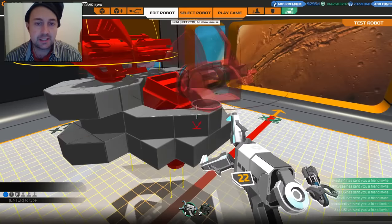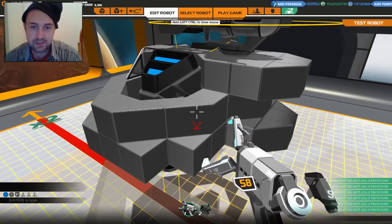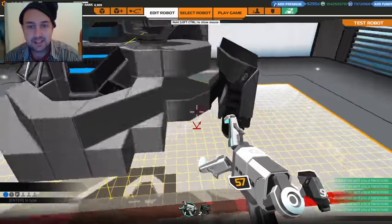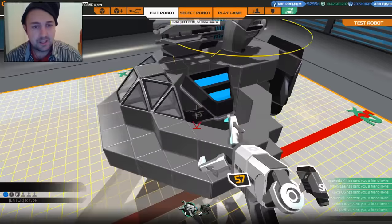So we've got a devastator. We need to do mech legs, and we need thrust - a lot of thrust. So let's start trying to mount on some more of these cheetahs. We can get a cheetah there. Fantastic. I think arrow rods are going to be my friends in this.